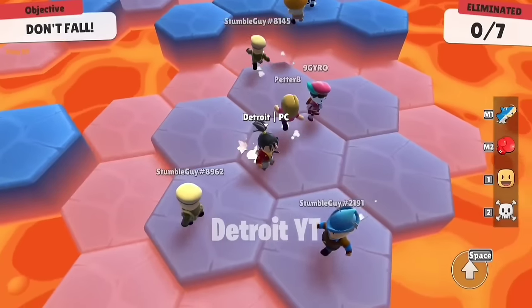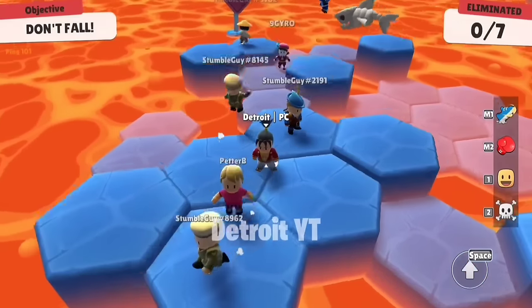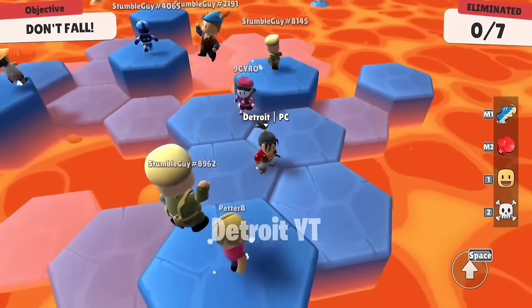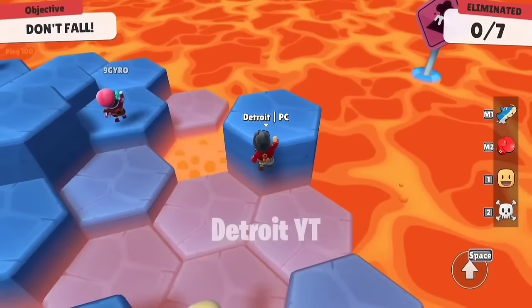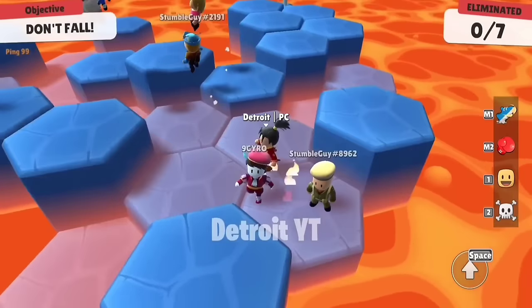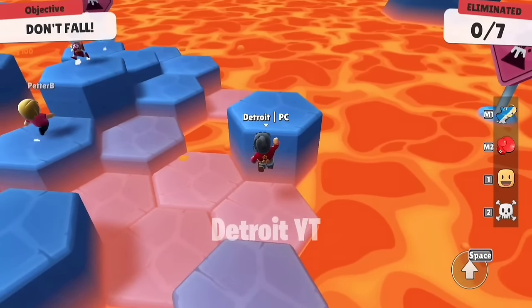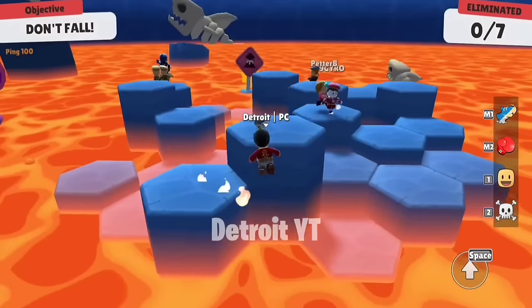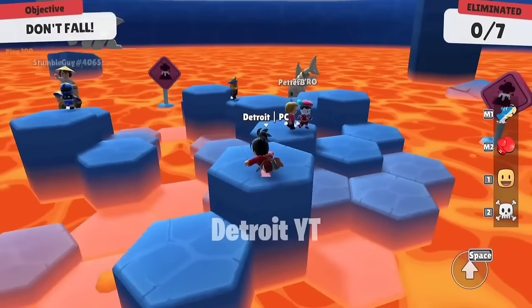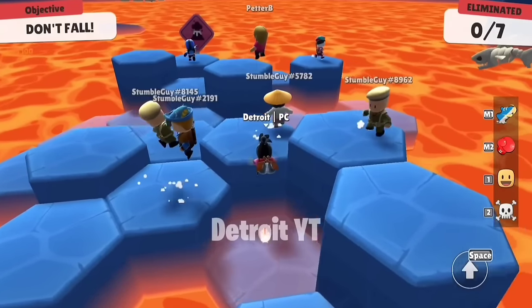As you all know, we cannot jump over 3 blocks in the Lava Land map. But right now I am going to tell you a trick by which you can jump even on 3 blocks. Most of my matches were eliminated only when I came across a pillar whose height was 3 blocks. To do this trick, first do a jump, and after jumping, when your character reaches their maximum height, click jump for the second time and move your joystick forward. This trick will work only when your character reaches their maximum height. If you learn this trick, you will win most matches in the Lava Land map.